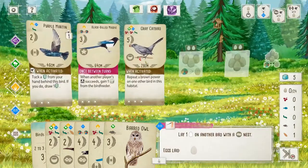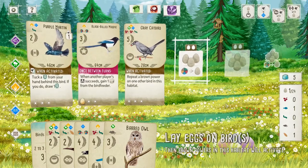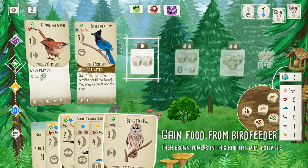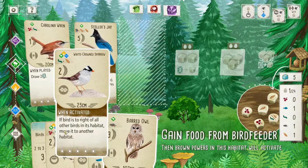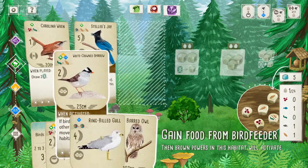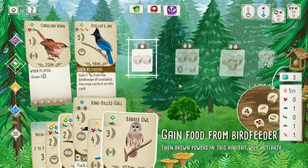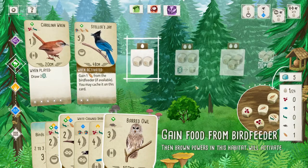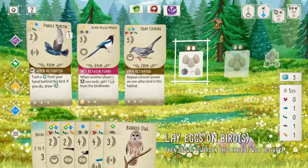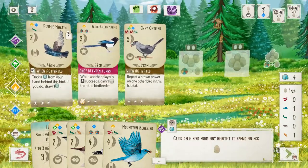All right, the eggs. I could play the Barred Owl right now if I really wanted to. Or the White-crowned Sparrow — although no, we don't have the right food for that. But we have the Ring-billed Gull, which is two of anything. All right, we've got five turns in this round. I need to plan out to get as many birds down as well as get eggs laid into them, so we get at least one egg in each of them. I think Barred Owl to food is a correct answer here.